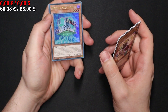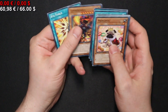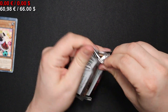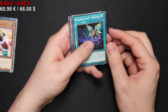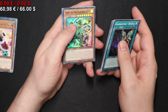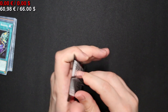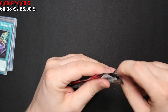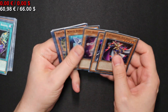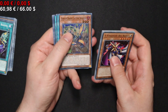We start off with a Psychic Processor for the first Ultra Rare of the box. Moving on, we have a Hero of the Ashen City. Nothing fancy. Going into the next pack, we have a Goblin Biker Clatter Sploder. That's nothing fancy.